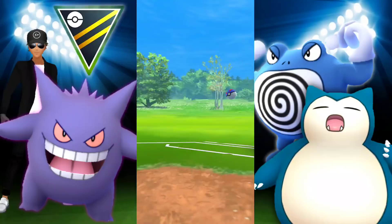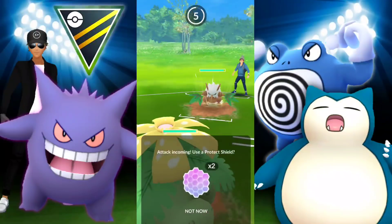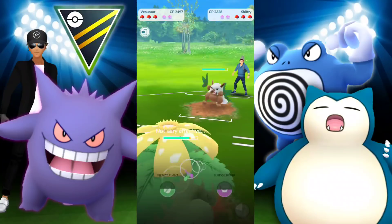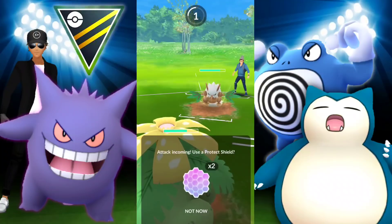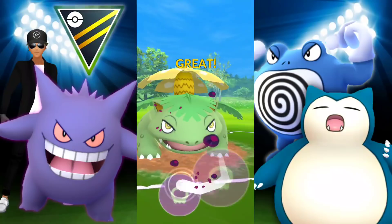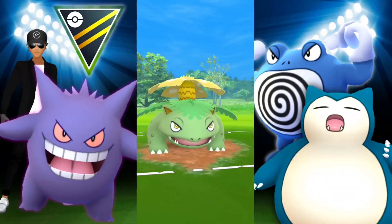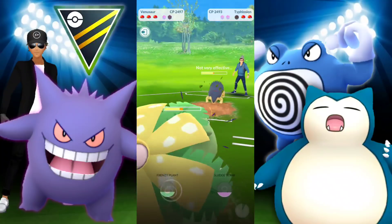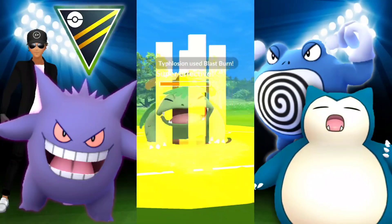We're met by Typhlosion — this is great. They switch immediately into Shiftry and we go with Venusaur expecting a Leaf Blade — very quick, yes that's it, and we're resisting it. Going for Sludge Bomb right off the bat. I decide to shield the incoming move, then go for another Sludge Bomb — it's going to KO if they let it go through — and we get it. In comes Typhlosion. Not very effective with our moves. They take us out with Blast Burn. We go in with Poliwrath to bait out a shield — and we get it.